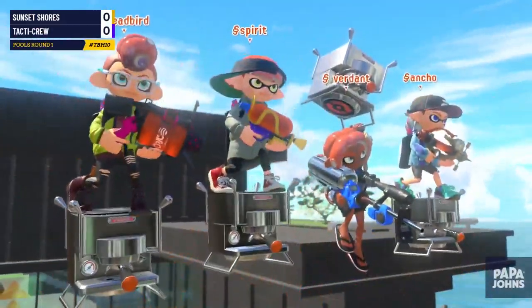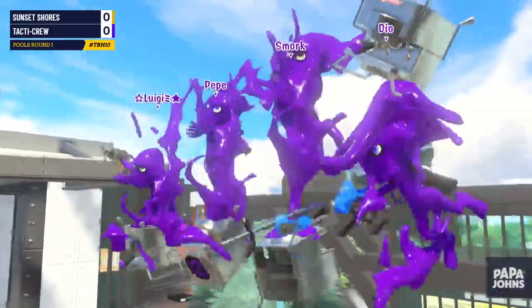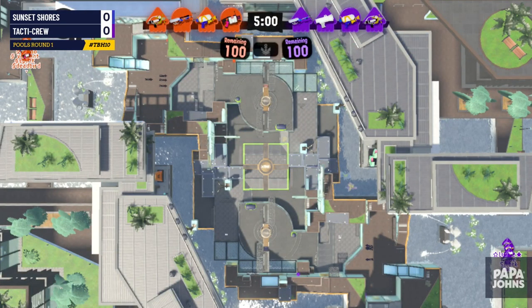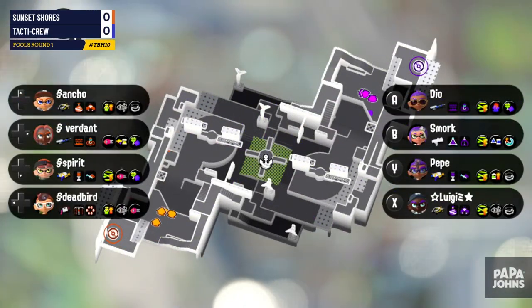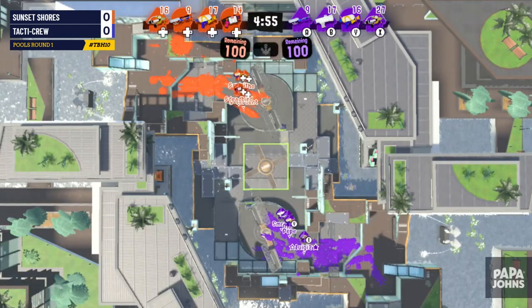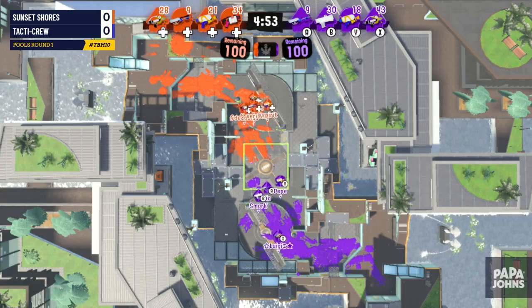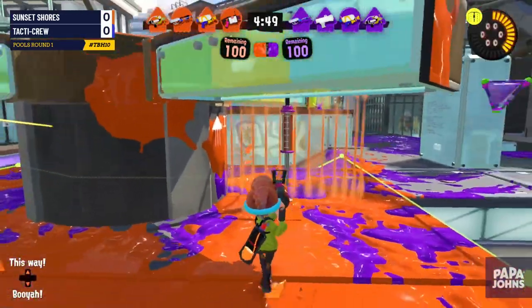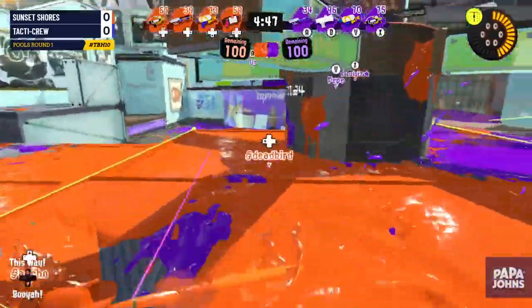Once again we have Sunset Shores and Tactic Crew. We don't know a ton about Tactic Crew — we know it's Sunset Shores. Porksmart is on the Junior, which is what I would have expected, and we're just starting to open up into mid. I was expecting the Sloshing Machine — who has the Sloshing Machine? No one actually has one.